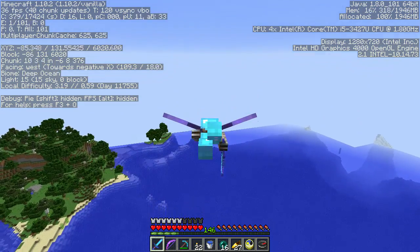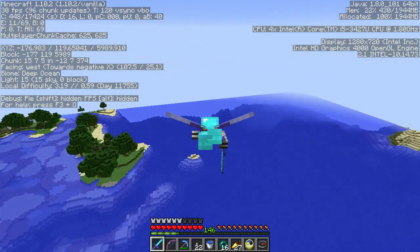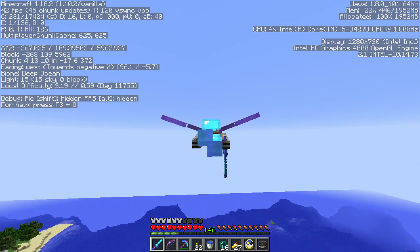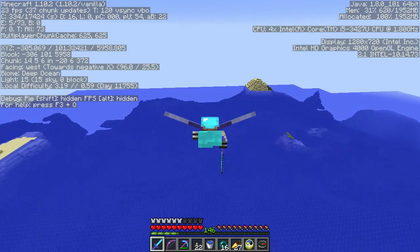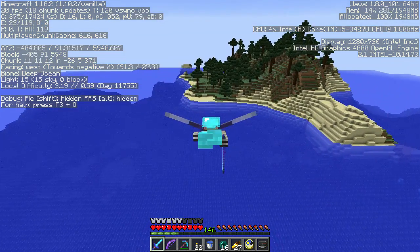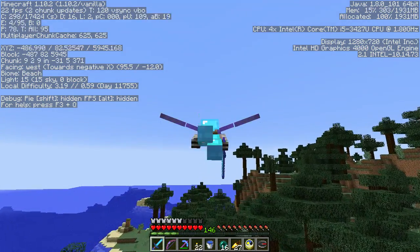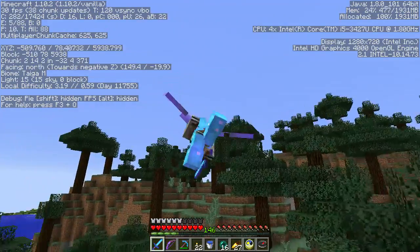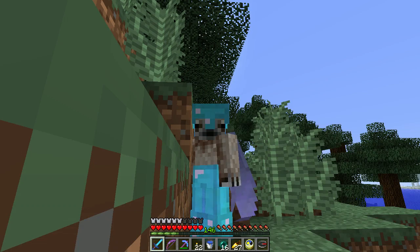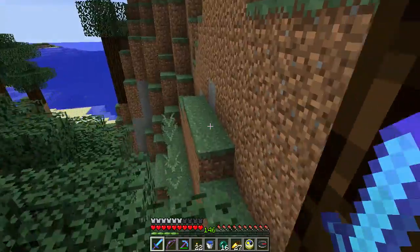So apparently if you go up and down at the right angles you can actually maintain altitude and fly pretty much as long as you want — it's all about getting the right angles. To me it's very disconcerting trying to fly in first person because you can't actually look at what's below you while you're flying, otherwise you start to go down.